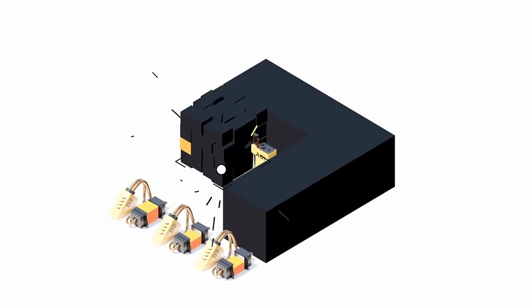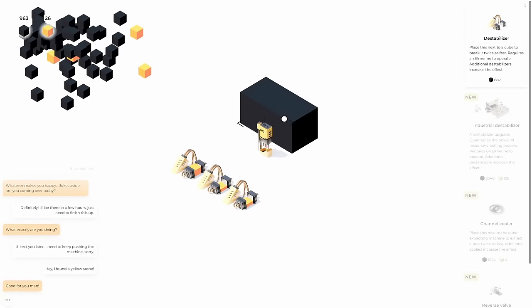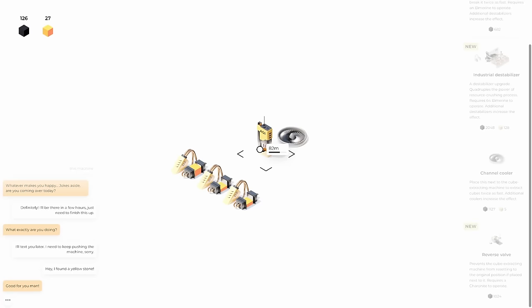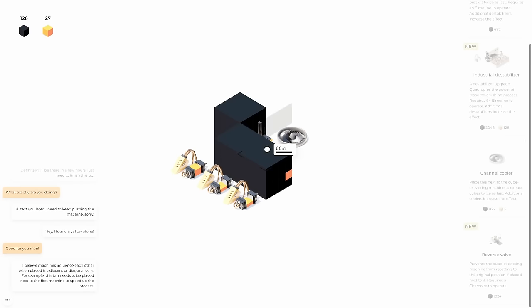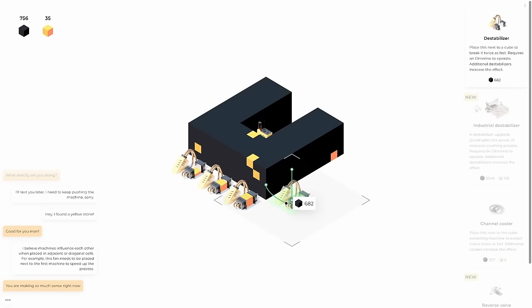We'll keep going and maybe get another destabilizer in here. The center cube here should be extra quick to break — only like four clicks. I want to add a lot more. We can get another destabilizer but we're really close to affording the channel cooler. Just like that, there it is. If we place this next to the machine in the middle it can extract the cubes even faster. Now we're a hundred meters deep and we can make another destabilizer.